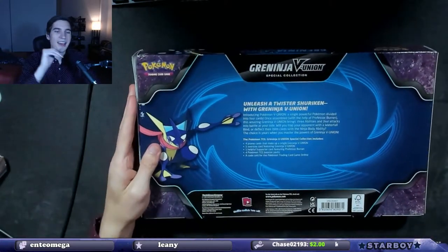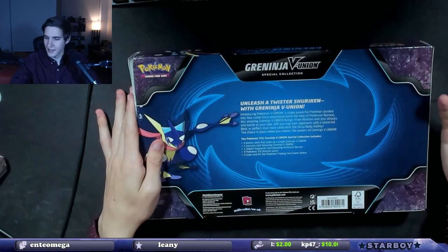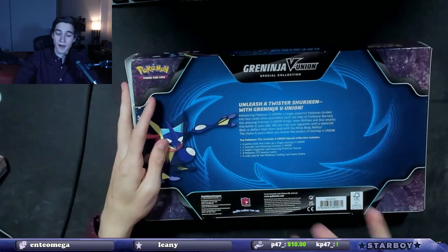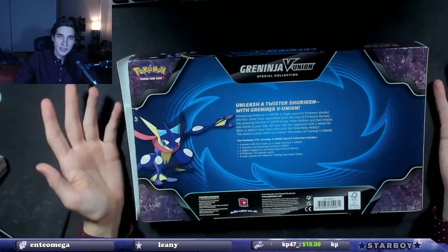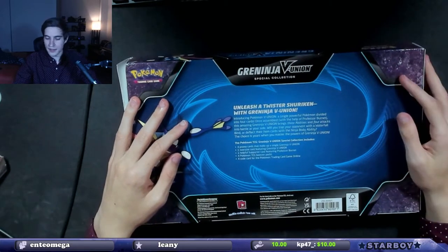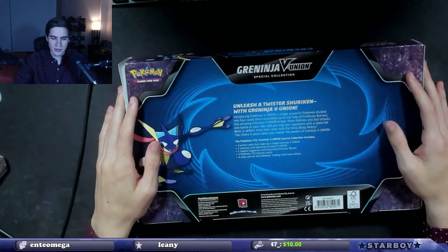V-Union Special Collection. It comes with four promo cards to make up the V-Union, one oversized V-Union card for Greninja, one supporter card — Professor Burnett. Got another one of those. That's the one everyone gets this box for, all the boxes for.